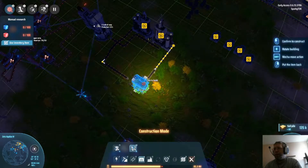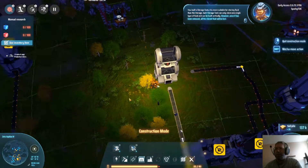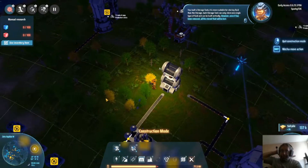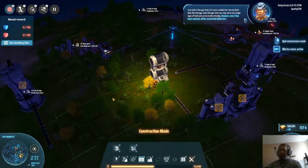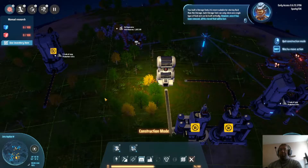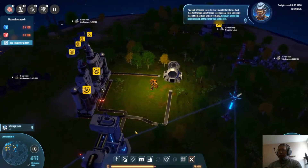Perfect, they stacked. We'll do two - no reason not to. You've built a storage tank: it is more suitable for storing fluid than regular storage. Each storage tank can only store one single type of fluid and can be built vertically. However, once removed, all stored fluid will be lost. We'll stick with one for now.